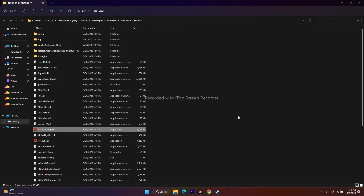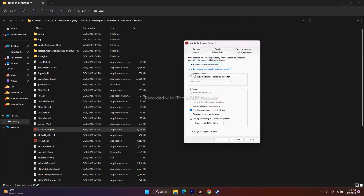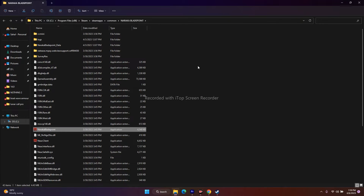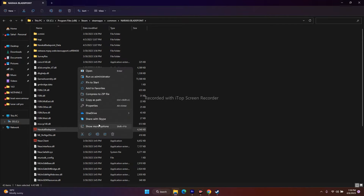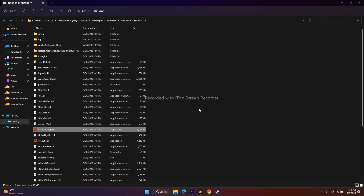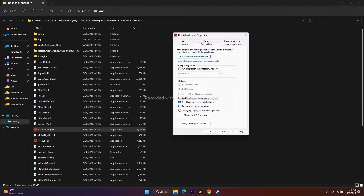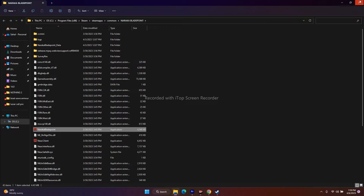There's one more compatibility step: right-click the game executable, go to Show More Options, Properties, then Compatibility. Under the compatibility mode section, check the box and change it to Windows 7, then Apply and OK. If Windows 7 doesn't help, change it to Windows 8. Also make sure 'Run this program as an administrator' remains checked, then Apply and OK.